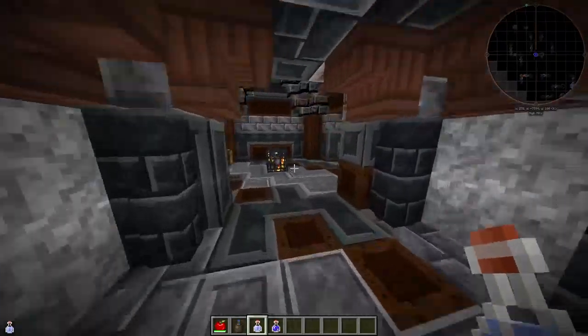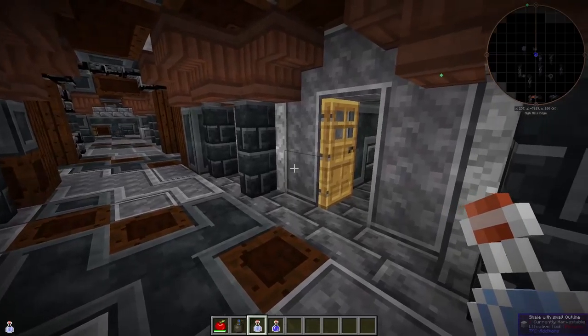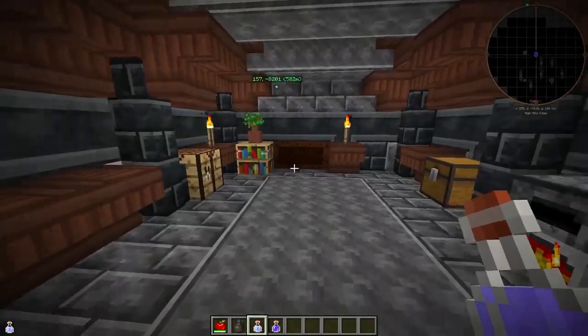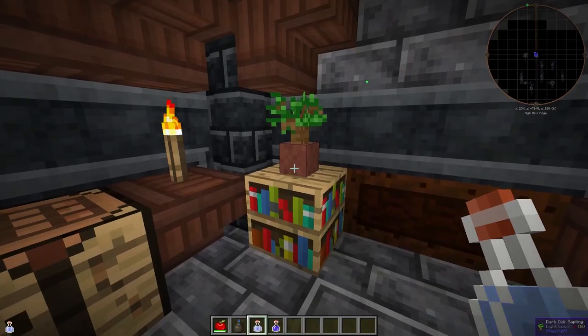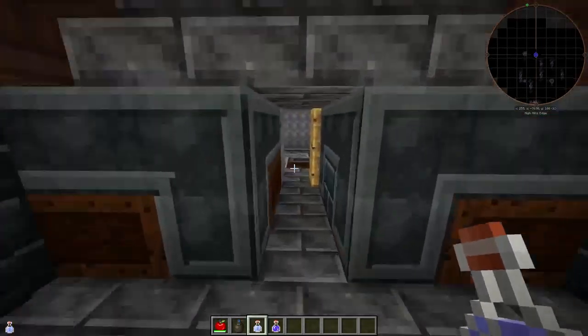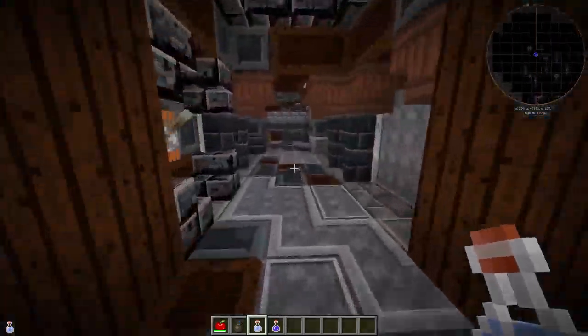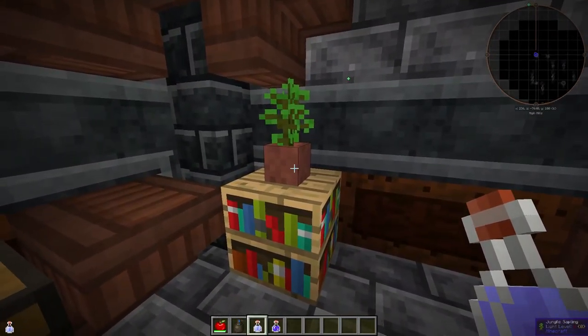So you make it to the first floor like this. You're looking for these rooms that have kind of doors on them. If you go in, sometimes you'll find flower pots with vanilla saplings in them. So this is dark oak, which is fine, should work, except that you need four of those saplings to be able to grow a tree. So that's a bit of a nightmare.